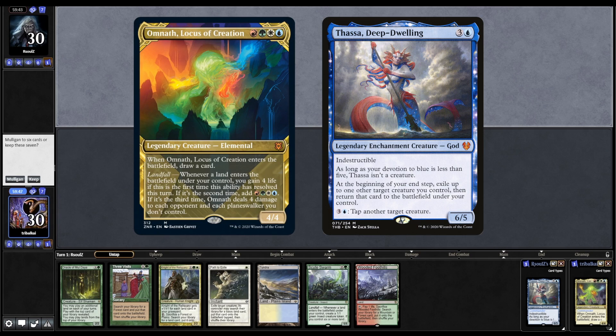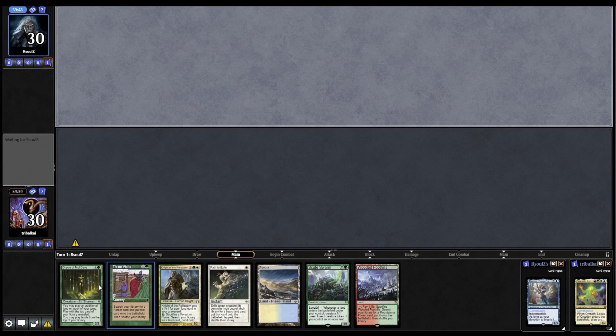Omnath, Locus of Creation versus Thassa Deep Dwelling, with some ramp. I like the Scute Swarm, we've got some removal so let's keep that one. We're on the draw as well.